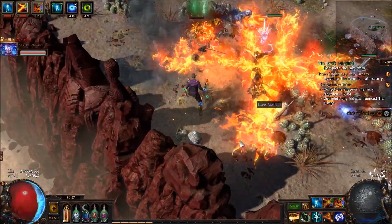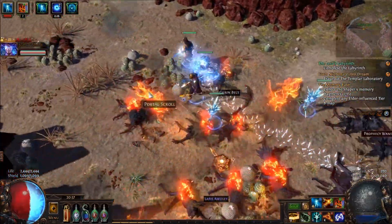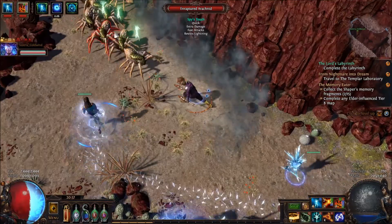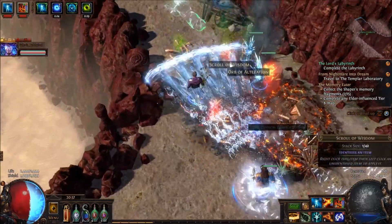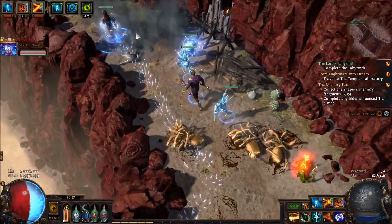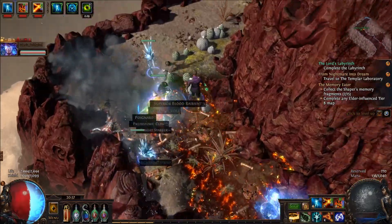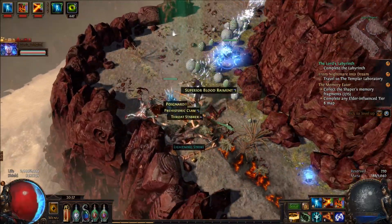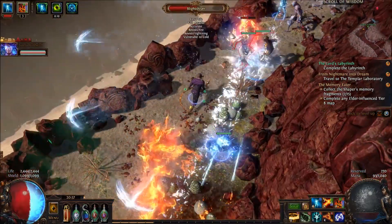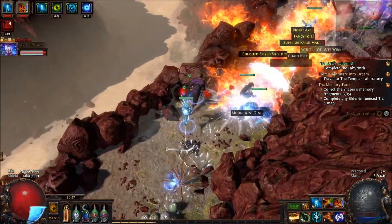I was gonna do the same thing, but it takes so long to get to level 20 that I was actually thinking of getting 20 Prisms to make it 20% quality. Yeah, but that's 10 currency — I kind of don't want to spend that. I only have 10 Prisms right now. Wow, that is a lot.